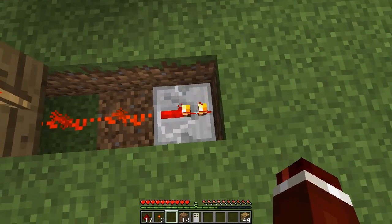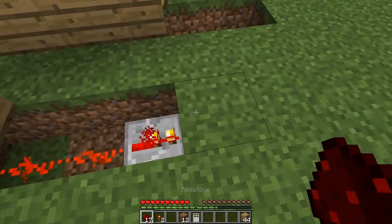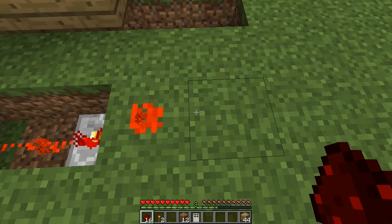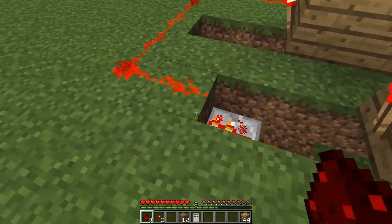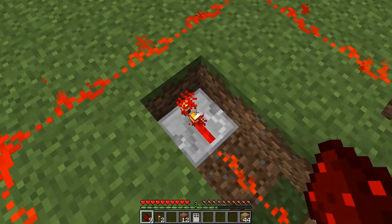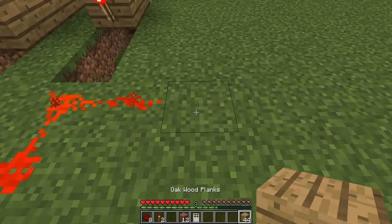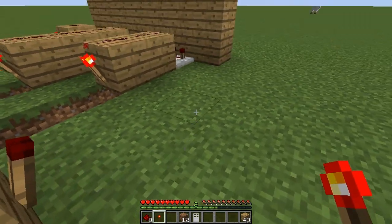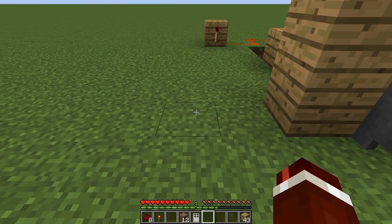Now we want to connect the power of all three repeaters to a single piece of redstone line. We're going to start at this end one — this repeater is going into that block there — then get in line with the second one and bring the signal back down so it's connected to this repeater here. Then come one to the right, place a block down, and put a redstone torch on the front face. This is basically our output.